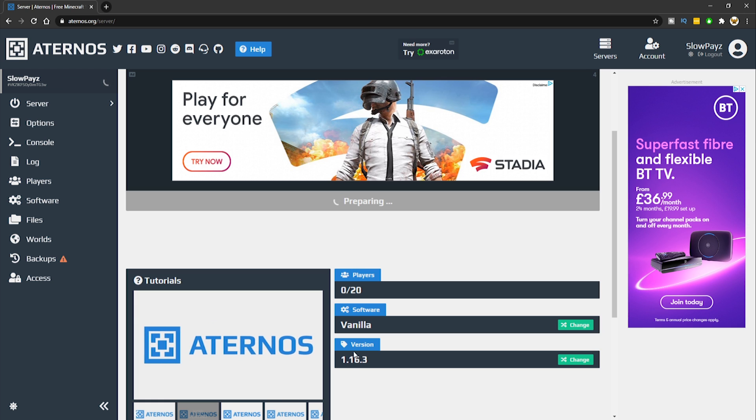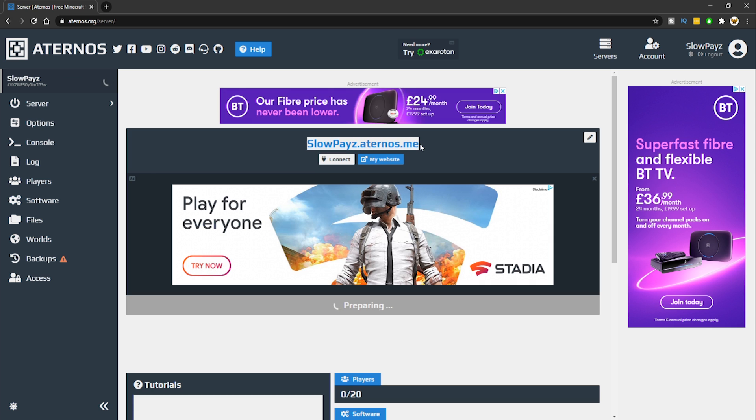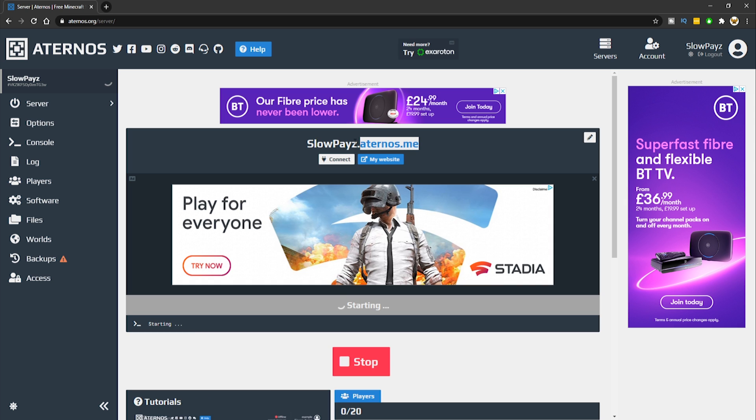Your server is now pending. As you can see, it's running version 1.16.3, it's vanilla Minecraft, and it holds up to 20 players. You can change all this in the server files. Make sure you copy the IP at the top because you'll need that to join your Minecraft server. Just wait for the server to load up — it can take a little while depending on how many people are on, especially since we're creating it for the first time.